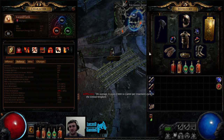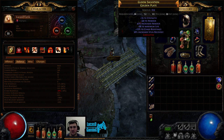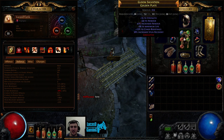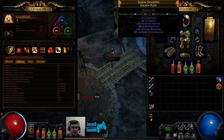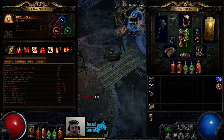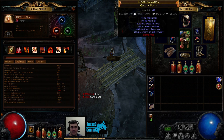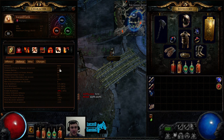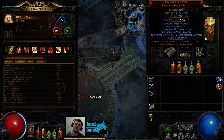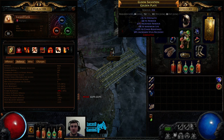In effect, this allows me to have other gear. I could also use the Tabula Rasa if I was just starting, like if I wanted to do 6-link, and if I took this armor off it's only about 1,000 armor I lose — so I only lose about 3% damage reduction from armor. That's something to consider in this build, which is a good thing when doing the physical Cyclone build.